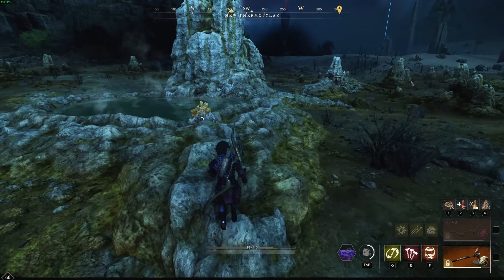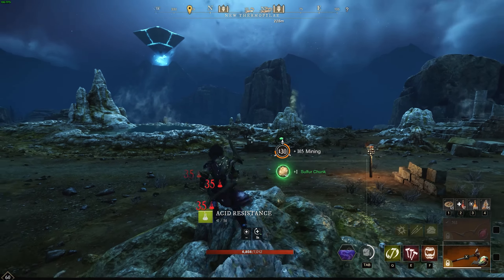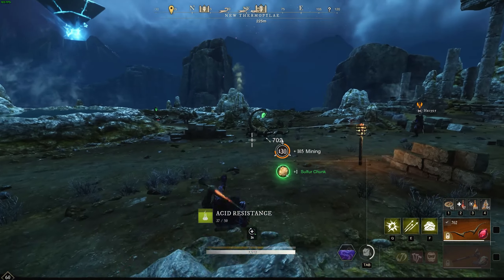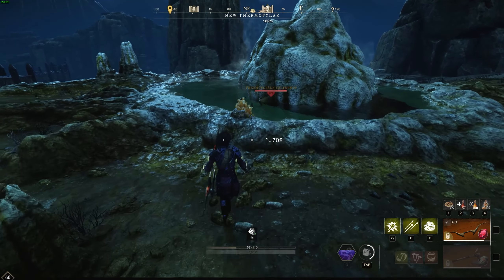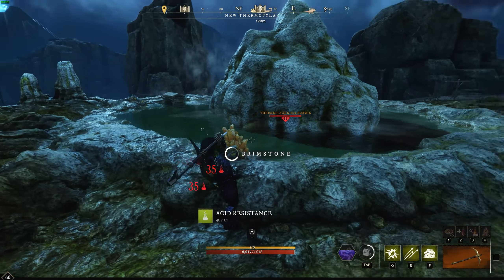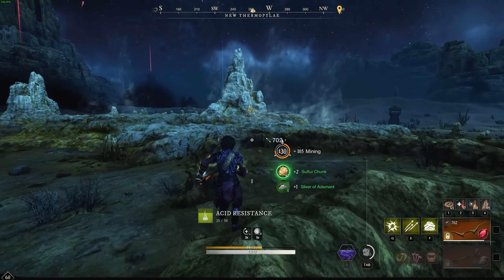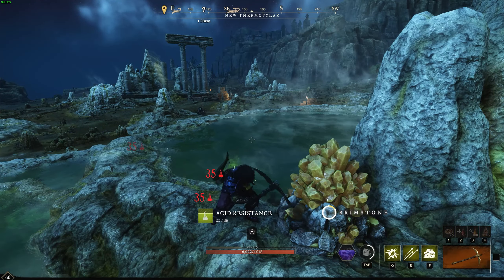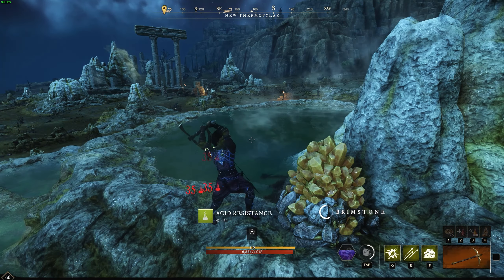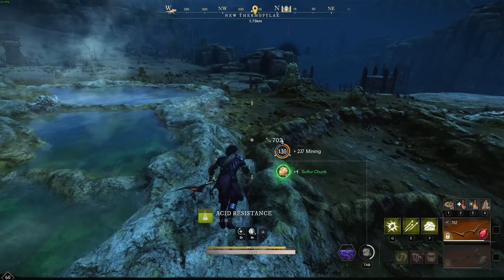Another brimstone node has come up over here, so we can quickly grab that. It's good that it's dark right now so we can see the nodes clearly. We have another node right there and another node over there. Usually I would kill the scorpions and then go get that node and come back. We got two there, and here's another node up here — just keep going around and around. As long as there are only two or three other people doing this you should have no issue; if it gets to four, five, six, or seven people I wouldn't bother and would try another location.